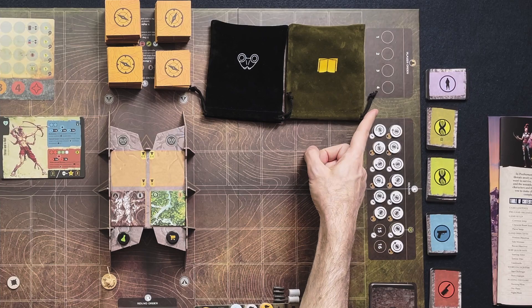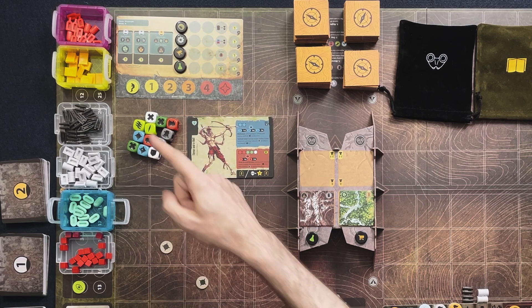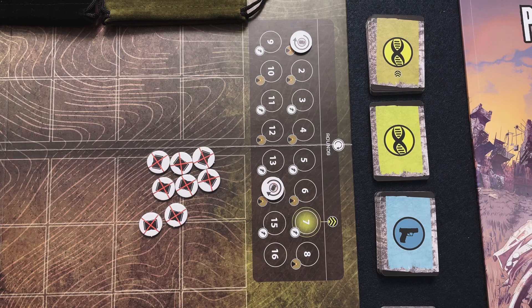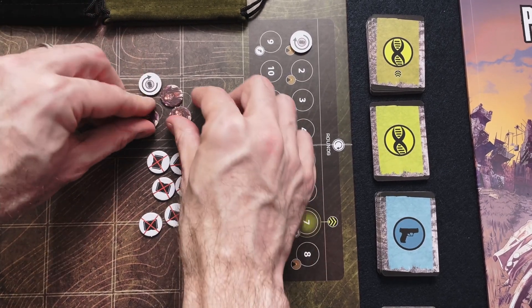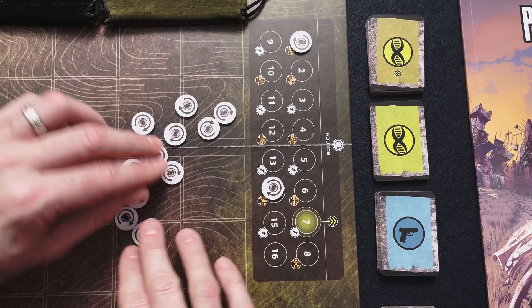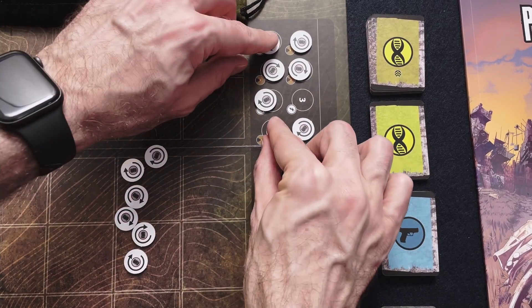Over here you'll notice the player order section — we're not using that. Neither are we going to use the victory point section over here, nor the mission victory point section up there. Over here we have the rounds section. To set that up, take the 10 blank mourning tokens and the four specific mourning tokens for your character. Start off by placing a blank token on the first and 14th round, and everything in between, shuffle up the tokens and randomly place them.